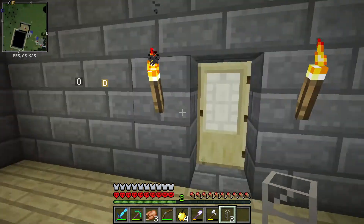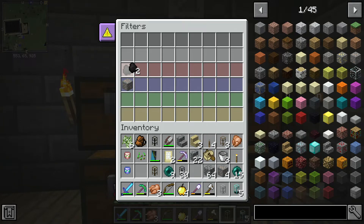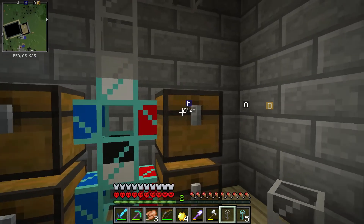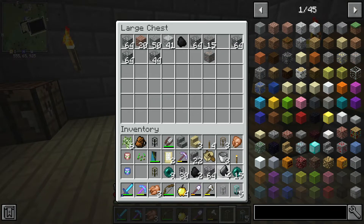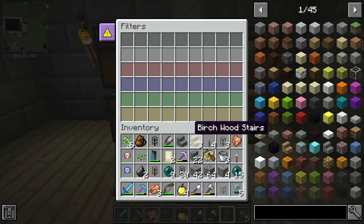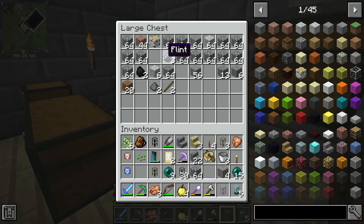Then I'll add another sorting pipe to handle the ores — blue for iron, red for coal, going into their respective chests. I'll also set up gravel and flint going together into one chest, and I need an overflow chest. I'm thinking red can be seeds, and anything not sorted will go out the yellow side into an overflow chest.